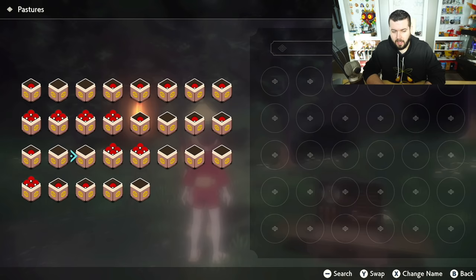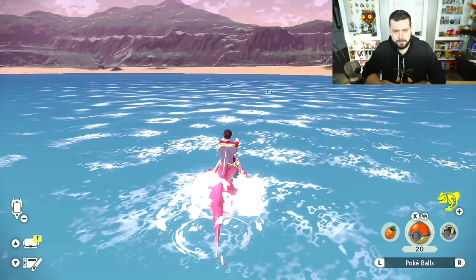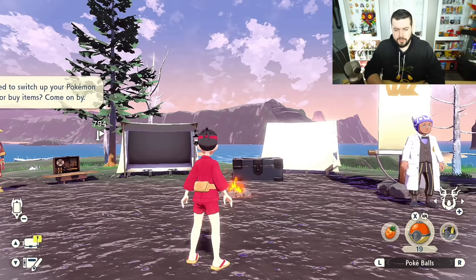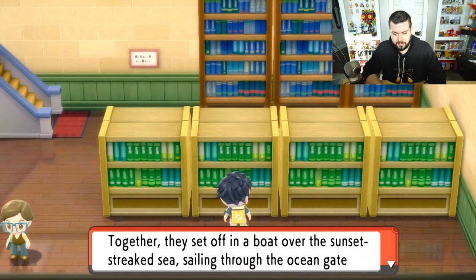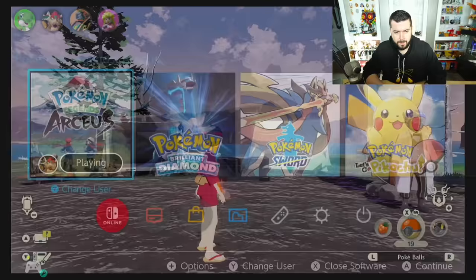So we need Mantyke, Buizel, and Overqwil. I have a Buizel. I already made a video on how to get Overqwil. I evolved all my Mantyke so let's go catch another one — great, got Mantyke. So the book said we need a party of Buizel, a Qwilfish with huge spikes, and a Mantyke. We have all three.